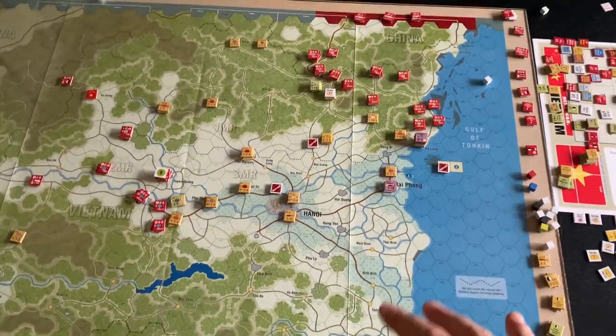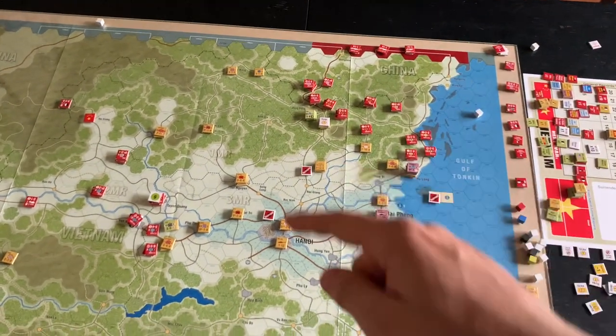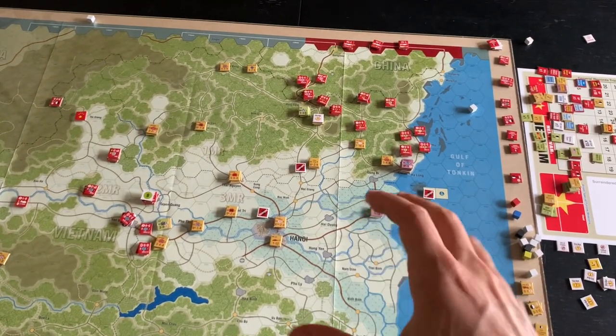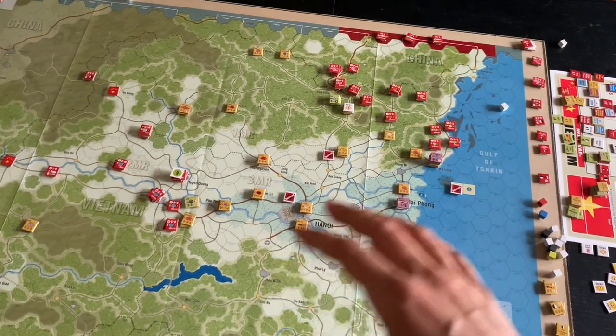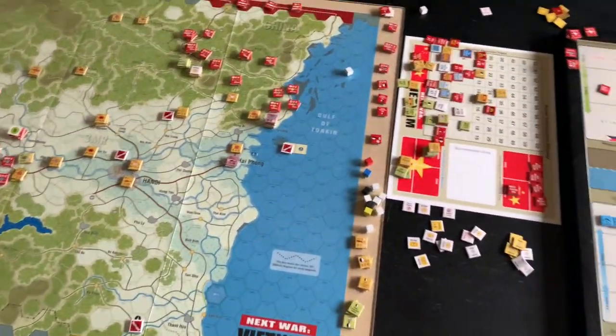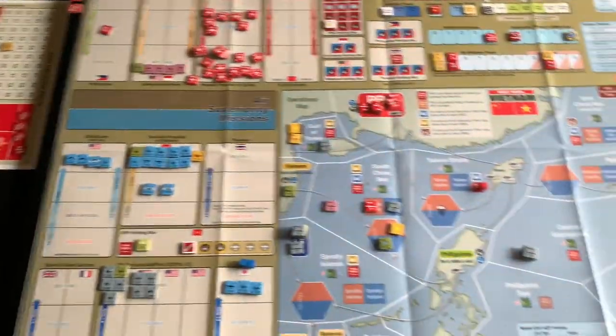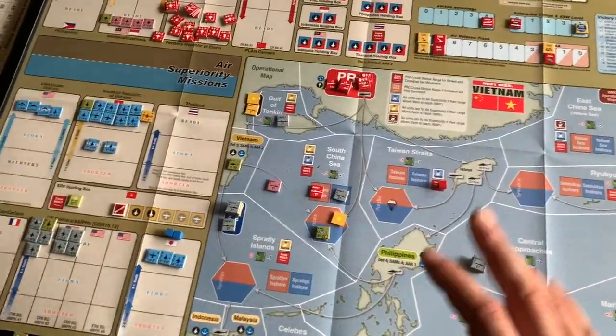That was the land game. The Chinese have a really tough time getting through this really, really bad terrain. Things were starting to stabilize a little bit — we had sort of reached an equilibrium where it was going to be more and more difficult if they couldn't make a breakthrough. And then on the other side, of course, we have the strategic display, and this is the entire naval game. There's a lot of stuff that interplays between these two sides, specifically with the air game.